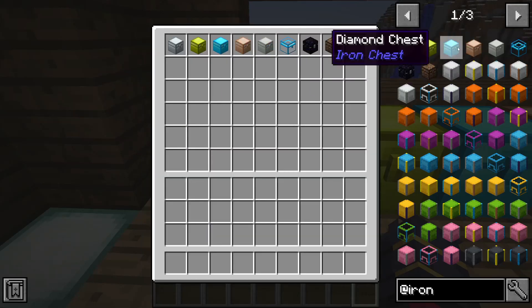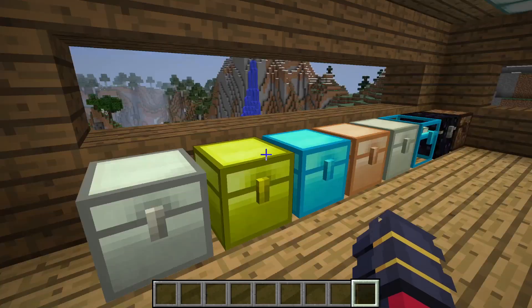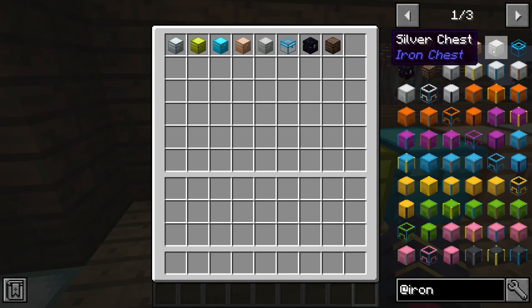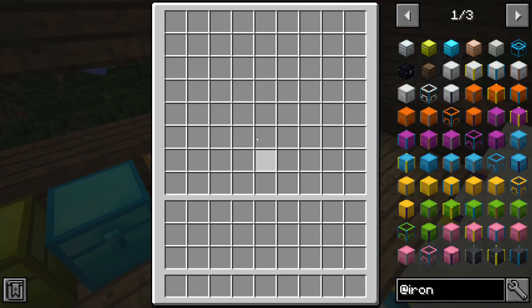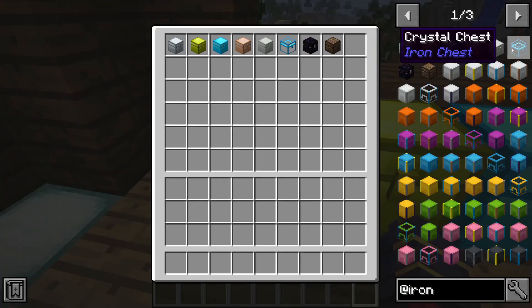For copper — this is for the newer versions. If there's no copper in your mod pack, like if you're playing on 1.12 like I am, you won't be able to craft it. Same thing with the silver chest — these ones are not usable unless you're cheating them in.